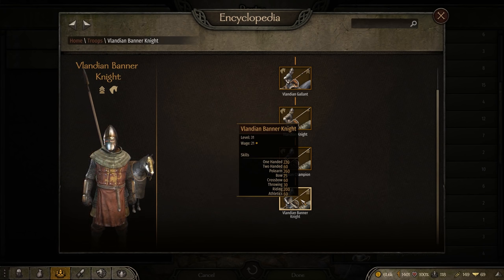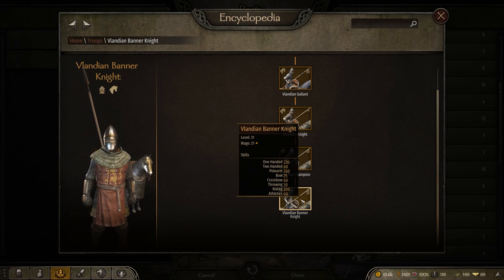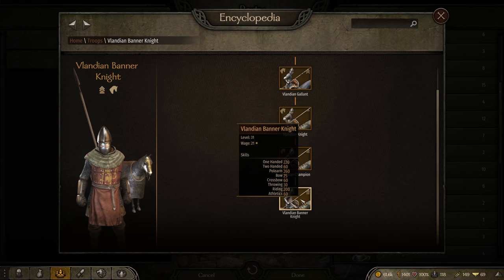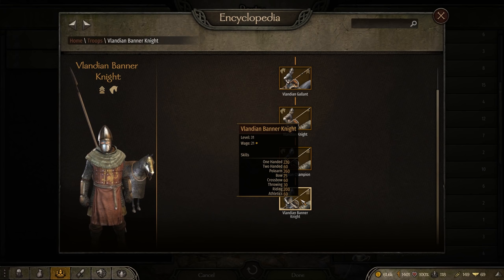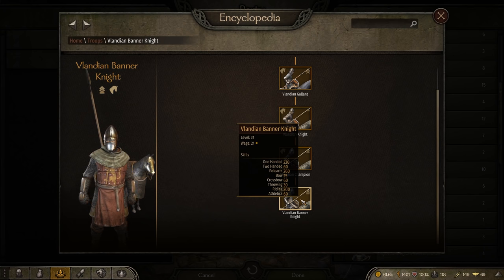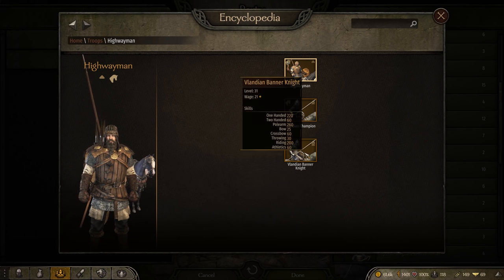The only slightly less armored option is the Vlandian Banner Knight, and I find these guys absolutely incredible. The biggest difference between Cataphracts and Banner Knights is how they fight. Much like real history, Cataphracts use a lance two-handed to stab at the enemy, whereas the Banner Knight will couch their lance and deliver a max damage blow, immediately killing almost any enemy in the game — that is if they don't bug out when charging. The Banner Knight also has a slightly better one-handed sword at 220 skill. They're also slightly easier to obtain as there are more towns offering Squires than Vigila. You can also convert mountain bandits to Highwaymen, down into Vlandian Champions, and then into Vlandian Banner Knights.